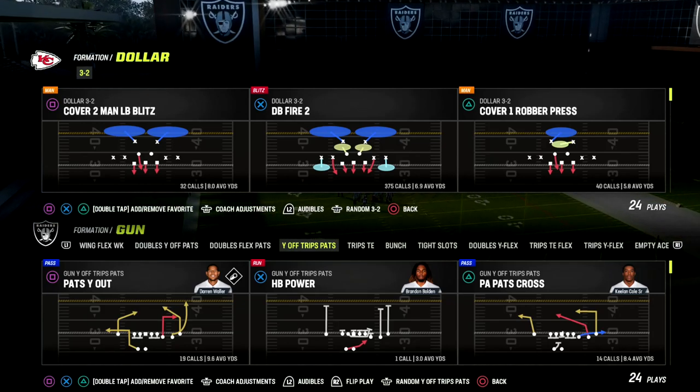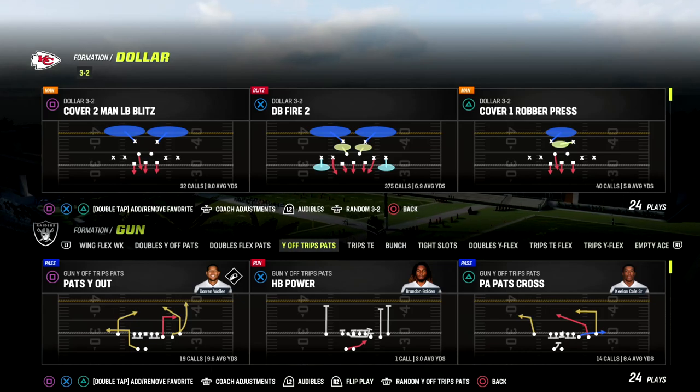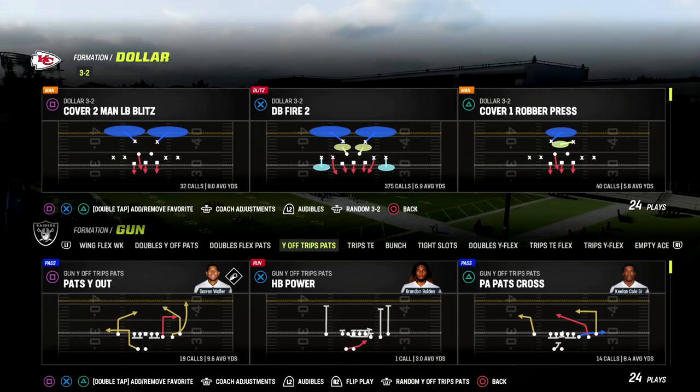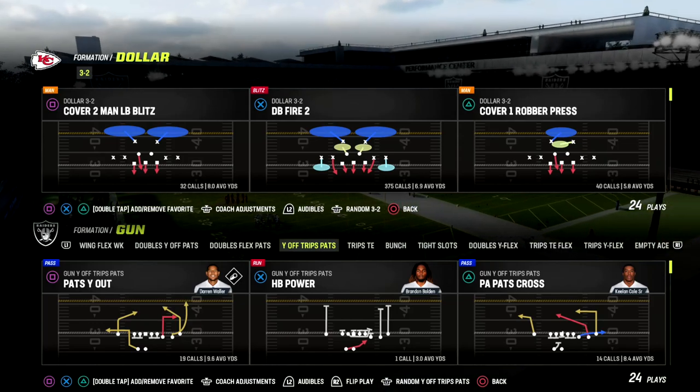In this video I'm going to show you one of the best man-beating concepts in all of Madden 23. Today we're talking about Why Off Trips Pats — we're in the New England Patriots offensive playbook.